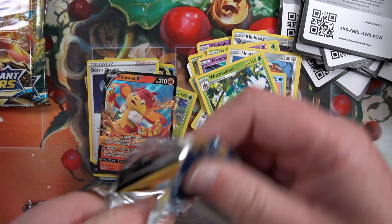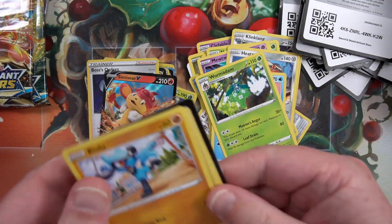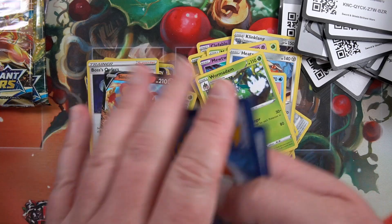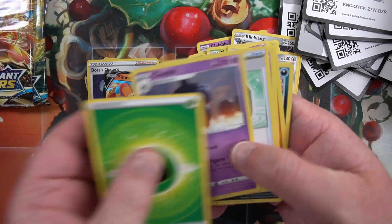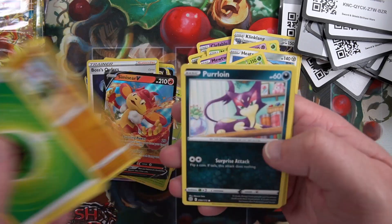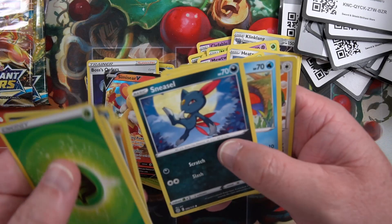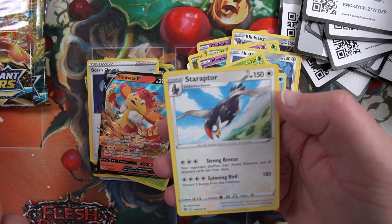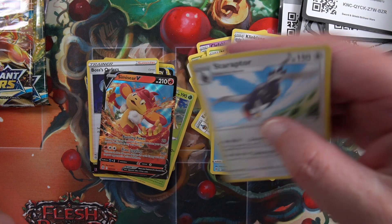Next pack. Code card, for the front. Energy, Starmie, Purrloin, Sneasel - and a Staraptor regular rare.